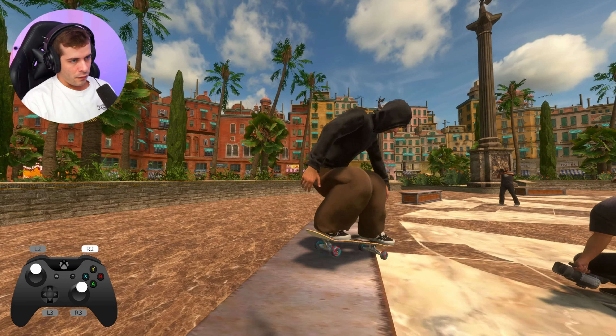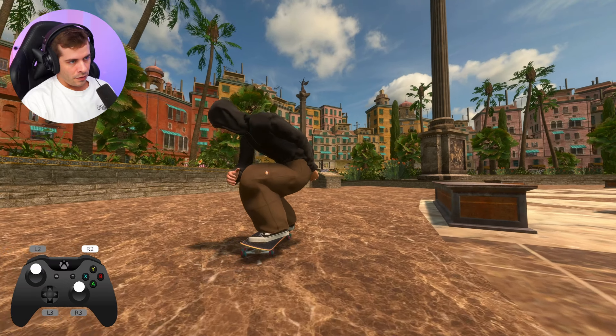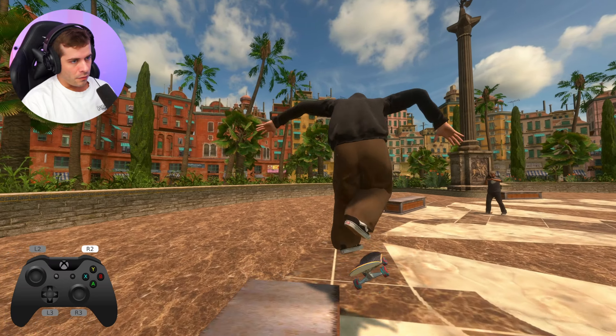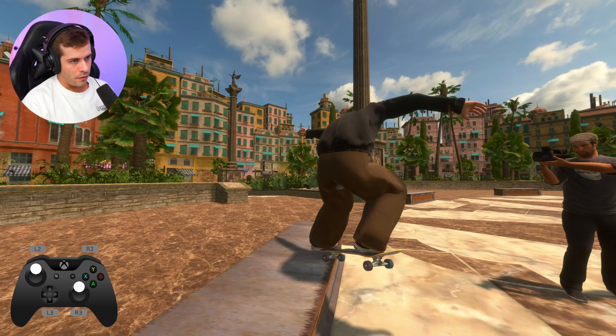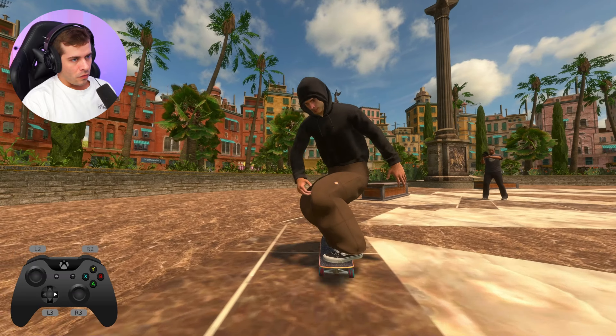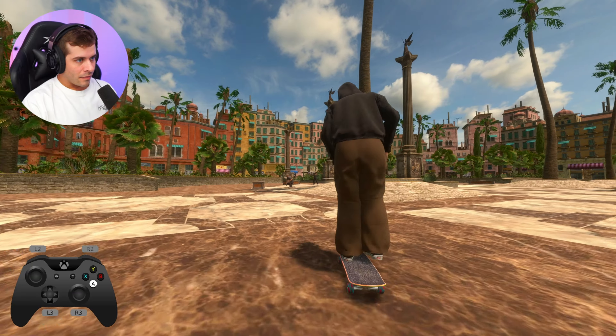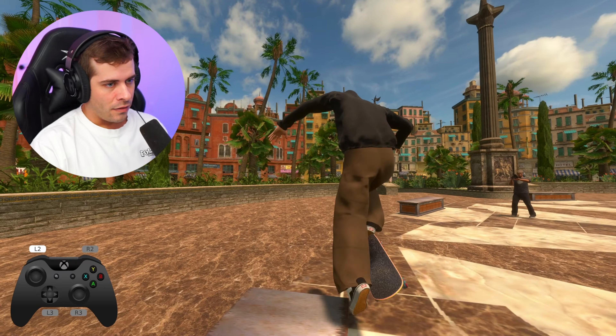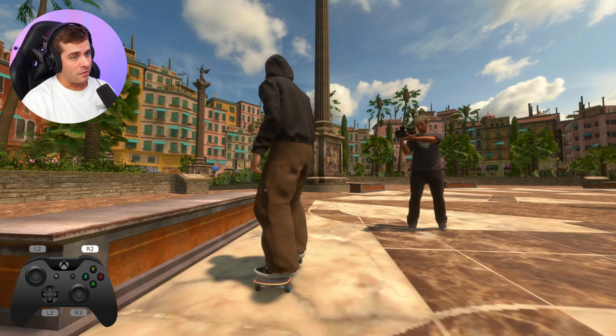Let's do like a shove noseground 180 out. Switch 360. Have like a tray flip. No slide. Reshove out there. Hard flip backside tail slide — oh, very nice locking on that one. I like bending down early to make it really simulate what it would be like to do this in real life. That was a nice one. I think we'll keep that.